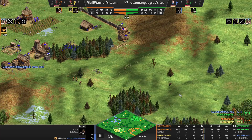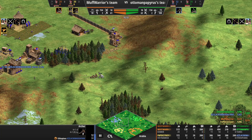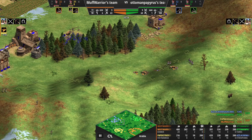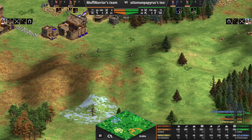He does have Fletching but no armor upgrade yet. The orange scouts are in there as well, but with the faster firing rate of the Ethiopian archers and the hill bonus, he should be able to pick them off. Yeah, dealt with quite comfortably, but more and more yellow archers are just flooding over.